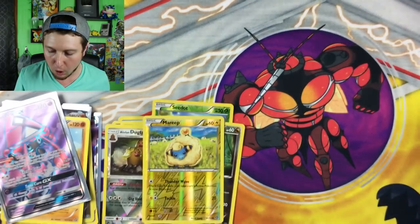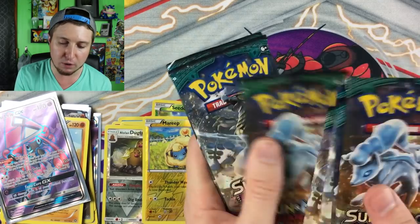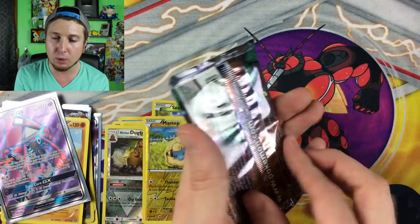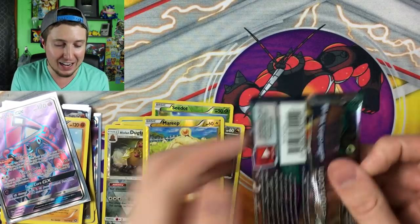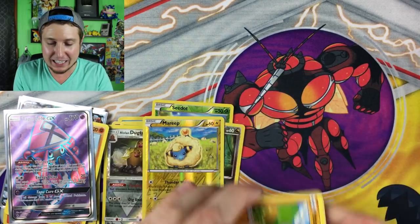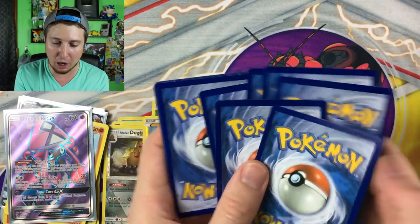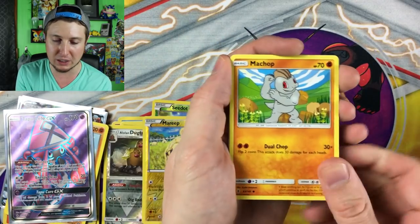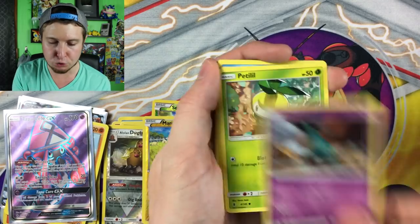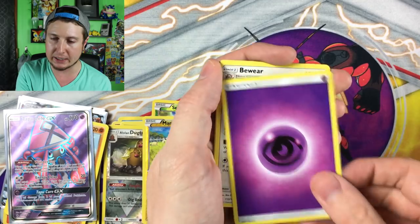Take a look at that, Pokefam nation — that is absolutely gorgeous! And we still have seven booster packs left to go. Can we get any better than that? I don't know — there's only one way to find out, we've got to keep going! Machop showing its muscles, Trubbish, Patrat, Chansey, Alolan Vulpix, energy. Beware the good pulls! Choice Band, Multi Switch, reverse holo, and then a holo Absol. I do like the shiny version of Absol — that's a really cool shiny and I don't even have it in Pokemon Go.